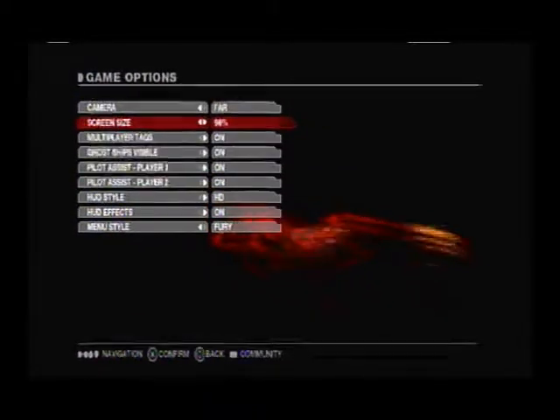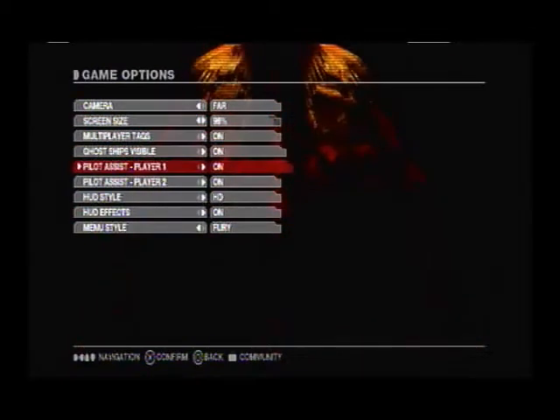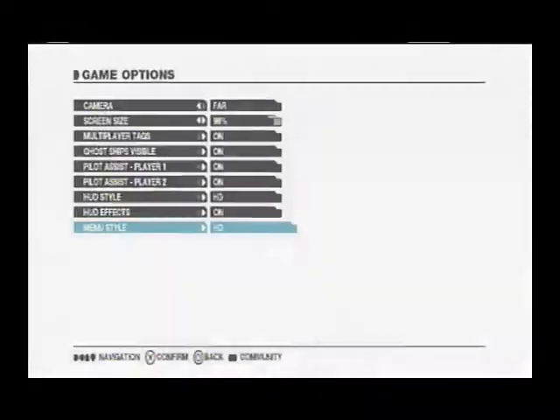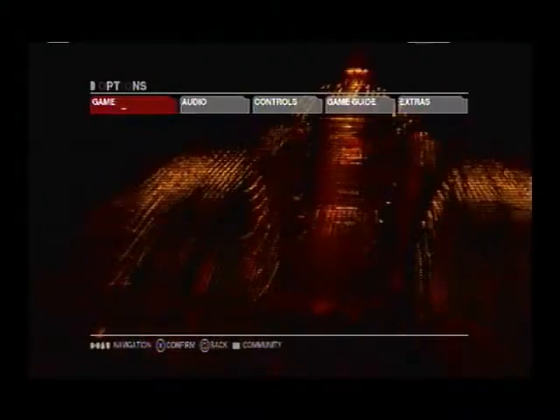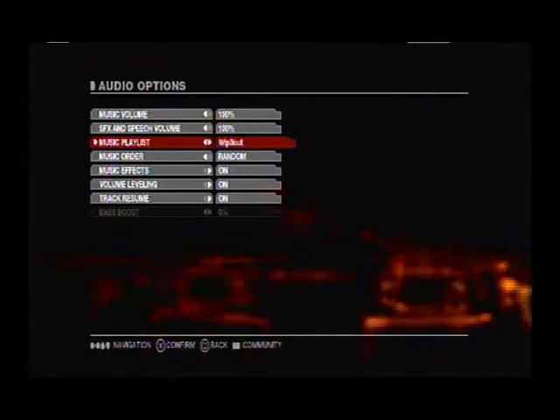On the options you can see the game menu. You got the camera, you got the screen size — you can raise it to 100%, I like to keep mine at 94 to 96. You get the multiplayer tags, Ghost of the Ship visible. The auto assist allows you to assist your turning. With the menu style you also get to change it from HD, but that's only if you have both HD and Fury. If you just have HD you'll have the HD one.